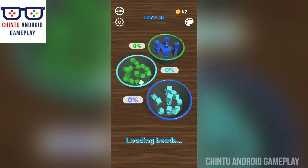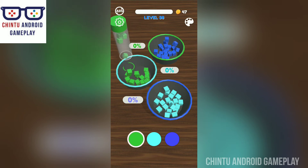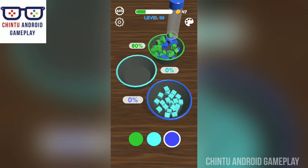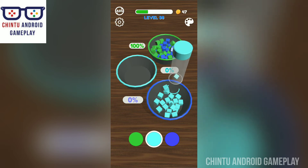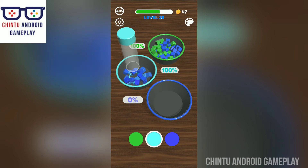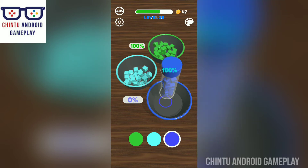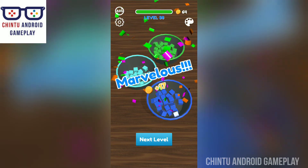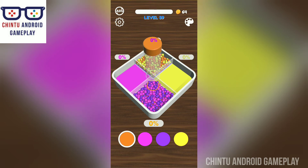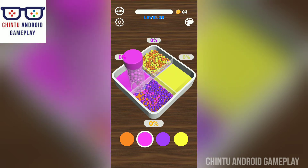Stunning gameplay — that level is uncompleted, I have to start now. We are playing level 38. There are 4 bins — 4 colored bins — and you have to sort these four colored beads into their matching colored bins.